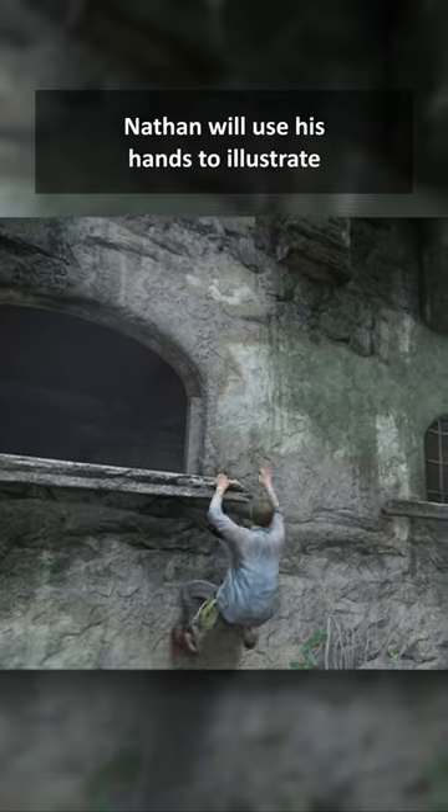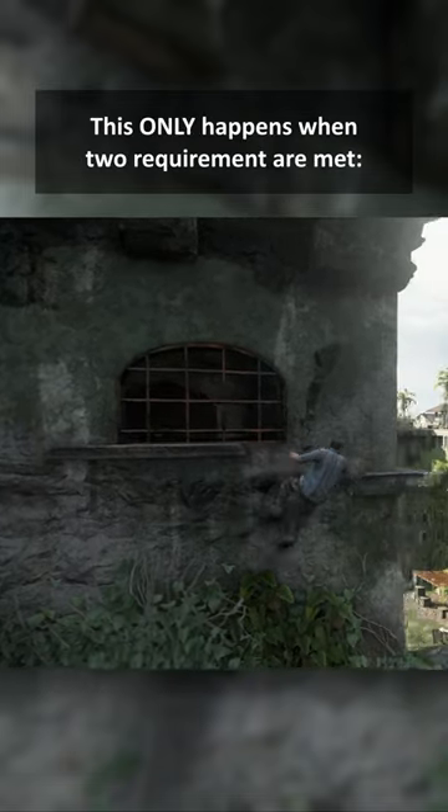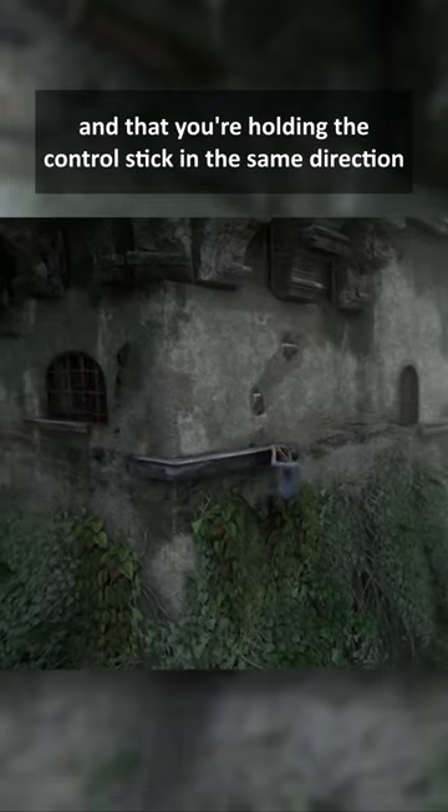Nathan will use his hands to illustrate where he's able to climb. This only happens when two requirements are met: you're able to successfully make a jump, and you're holding the control stick in the same direction.